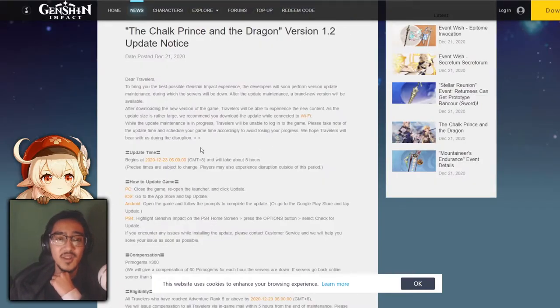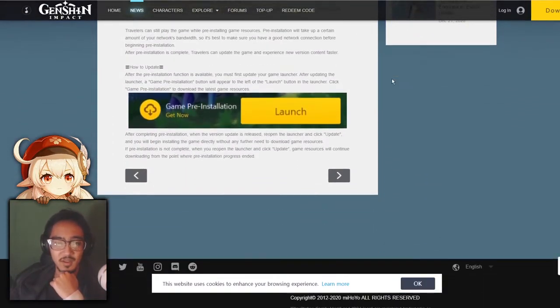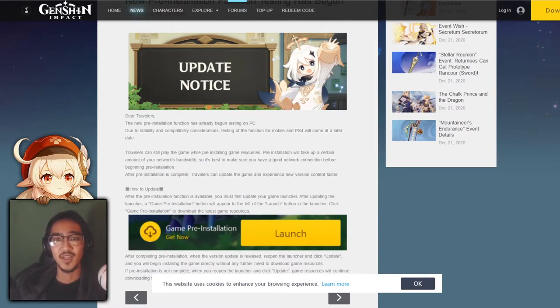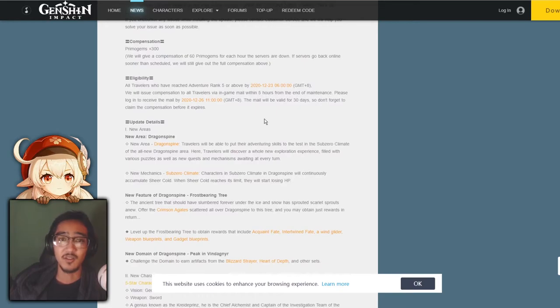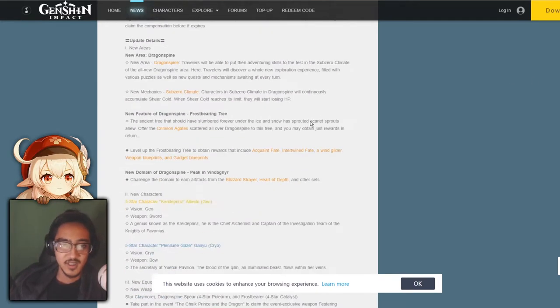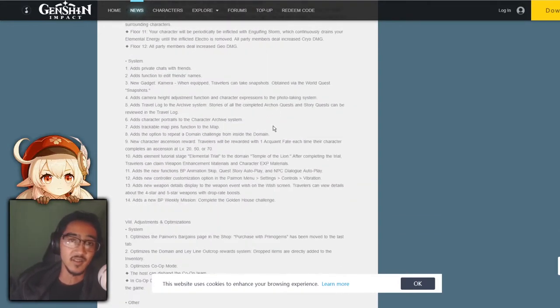Next, we have the update notice for when the event's going to be rolling out. It is going to roll out on the 23rd of December at 6 o'clock GMT. It's going to take about five hours, so you guys should get to that pre-download. When 1.2 does come out, you can just jump straight into it. For that, you will get 300 Primogems compensation — we all love the Primogems. If you want to take a look at all the new stuff coming out, links are in the description.